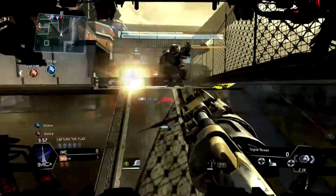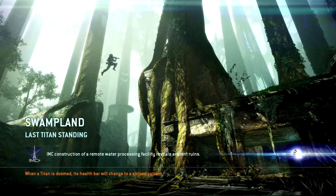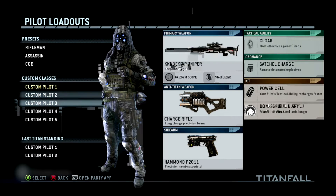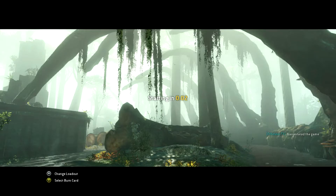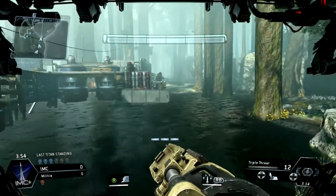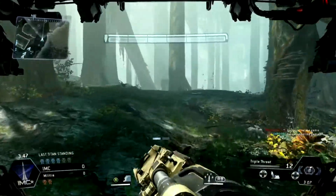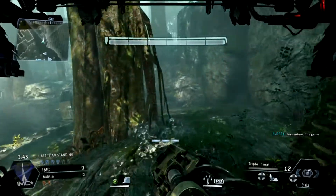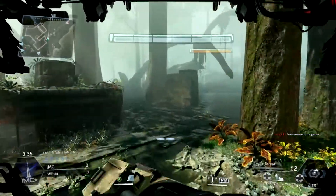The next map is Swampland, which as the title says is set in a giant swamp. This map is pretty much made specifically for last Titan standing — it's probably one of the most open-field maps in the game. There are three major routes you can take in a Titan, but the only cover you have is the trees; the rest of the area is just grass and swamps. There's not many places to hide, although on foot there are plenty of temples and buildings you can take cover in while waiting for your Titan.